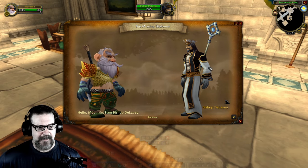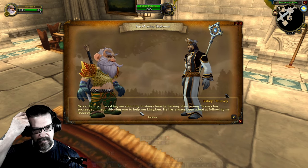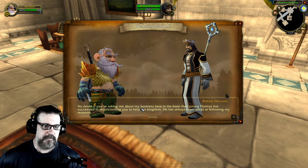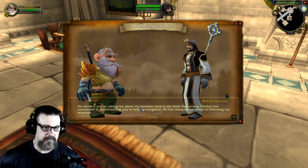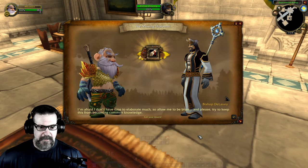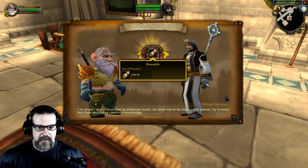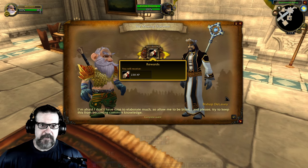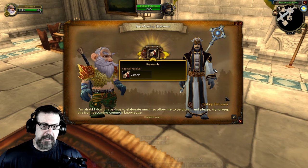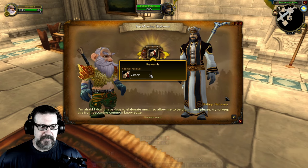That's a priestly-looking man right there. Hello Mountain — I am Bishop de Lavey. Young Thomas has succeeded in requisitioning you to help our kingdom; he's always been adept at following my requests. I wish I could move Bishop de Lavey — oh, I can rotate him! If you hold the Control key down you can really get into this add-on, it's called Storyline by the way. You can rotate the characters; if you hold Alt you can make them bigger or smaller.